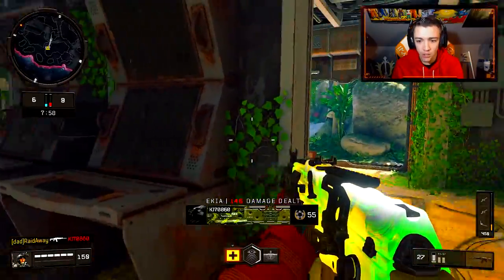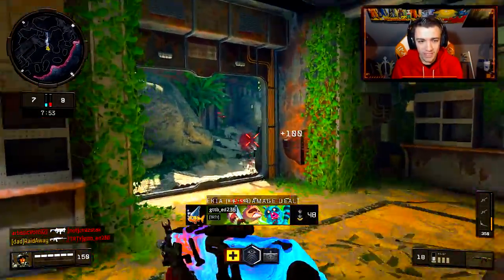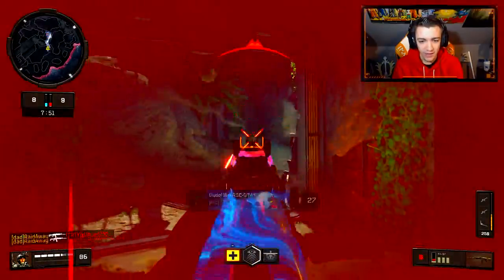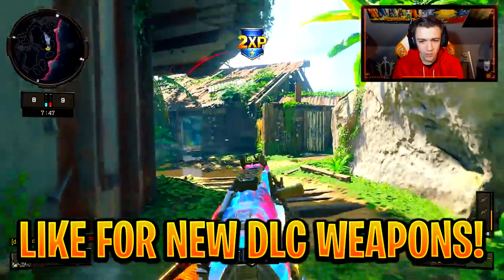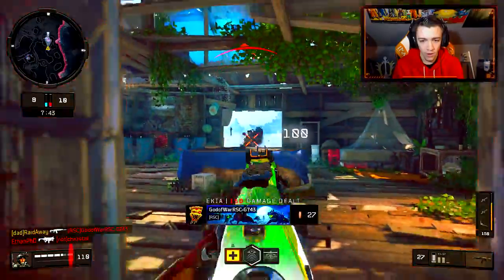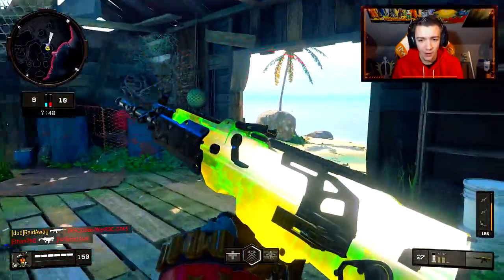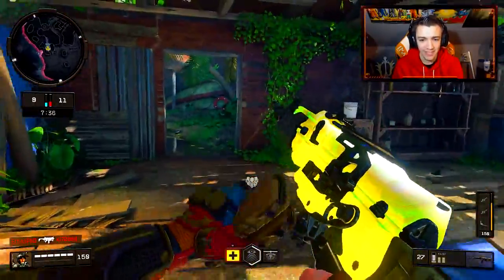Oh it changed colors — yellow, green, white variant. What is this? Oh so it changes again. Does it change every kill? I'm so confused. Now it changed back to the original one. And then it changed back to the green one. I'm trying to figure out what this variant is all about — does it change after every kill?